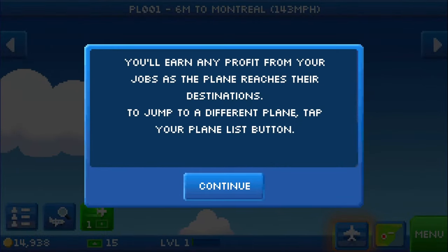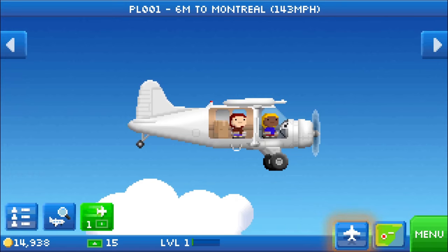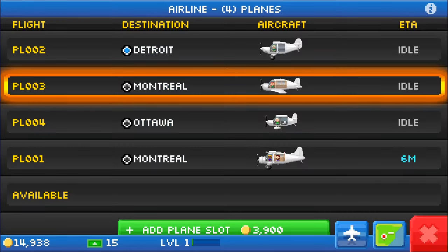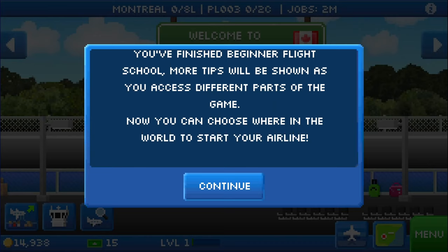We're all set and ready to go. Tap the fly button to take off — that's the green button towards the middle on the left. You'll earn any profit from your jobs as the plane reaches their destinations. To jump to a different plane, tap the Plane List button, which is towards the middle on the right. All of your planes and their statuses are shown here. You've finished the beginner flight school — more tips will be shown as you access different parts of the game. Now you can choose where in the world to start your airline.